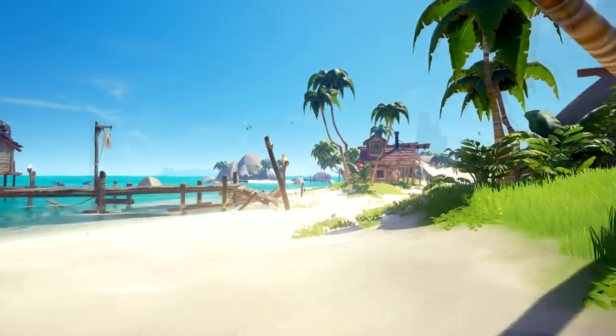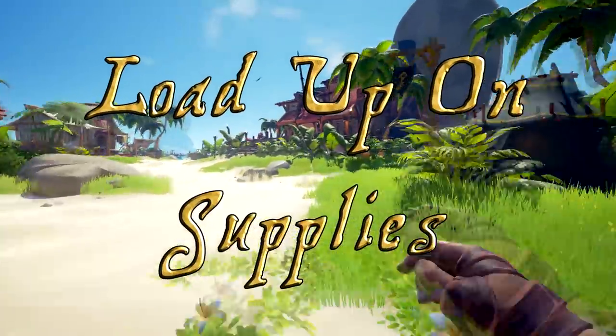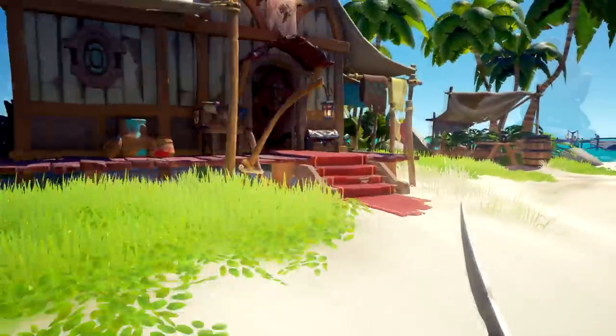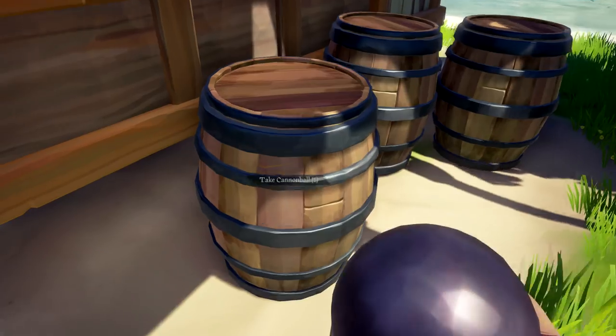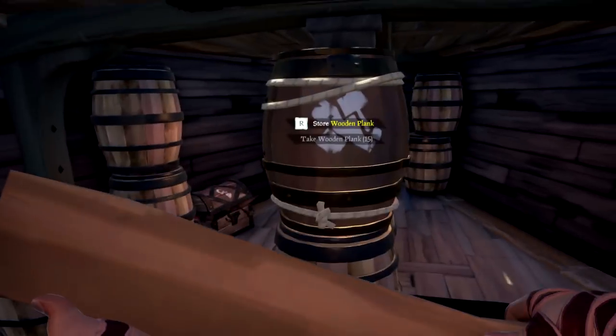Next step, before you go anywhere and leave port or even get on your ship, is to restock your ship. Run around town and look at barrels and grab cannonballs, bananas, and boards, and take them back and store them on your ship. Trust me, you're gonna want a lot of cannonballs and a lot of boards.